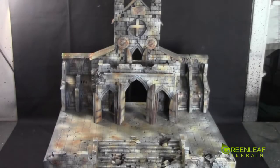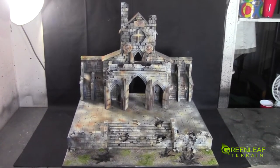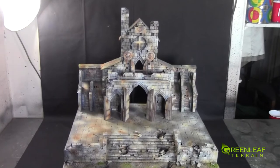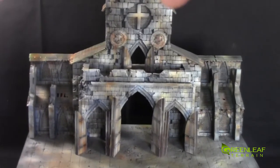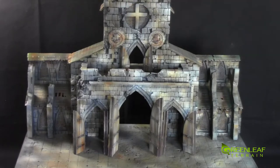Hi everyone, welcome to the Greenly Terrain showcase. This time I have a two foot by two foot display board with a cathedral built onto the back - basically a cathedral display board. There's a staircase and a little bit of foreground. It's a large facade of a cathedral with a balcony section, triple door opening, and another larger door on the inside. There's also a top door that leads to the balcony.